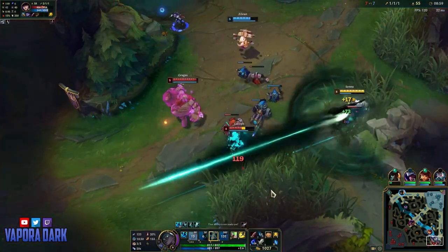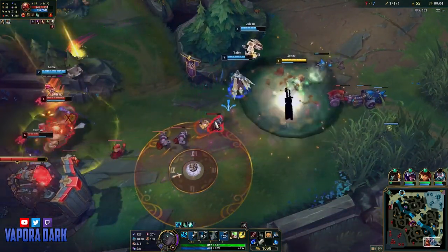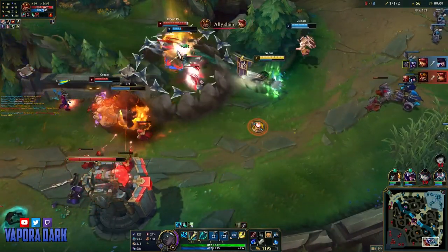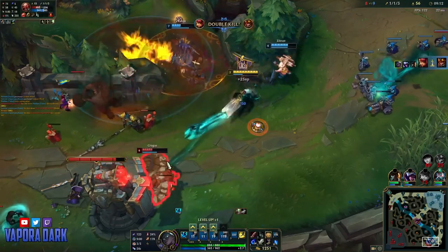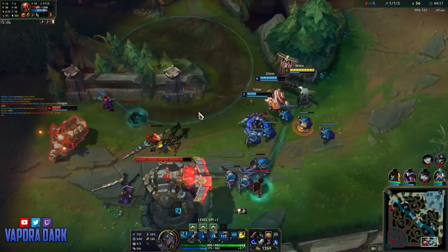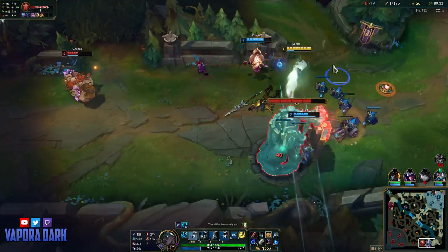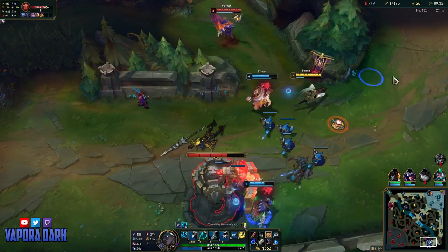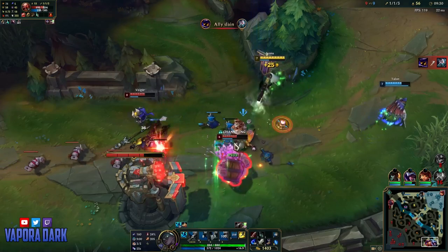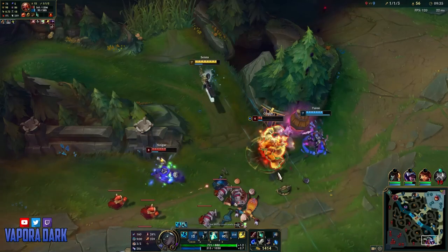As we get into a heavy trade with Caitlyn, I pop my E in order to reduce the damage she can deal with auto attacks. Using my summoner heal and Q heal, I ensure the lane comes nowhere near dying. As Vhagar traps Zilean, I start autoing him to deal as much damage as I can while he's focused on Zilean, then punishing Gragas' overaggression while knowing Vhagar has no cooldowns, we're able to take him down.